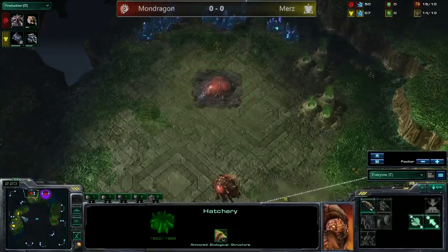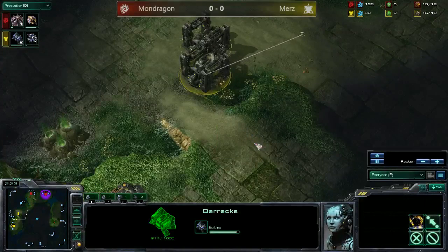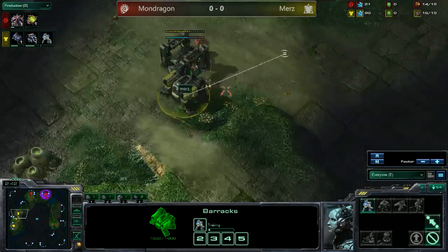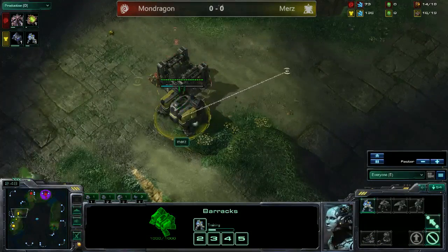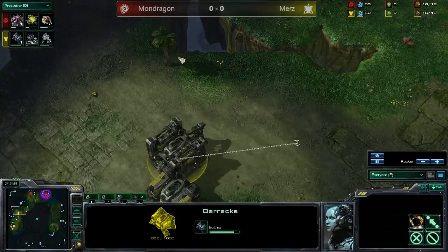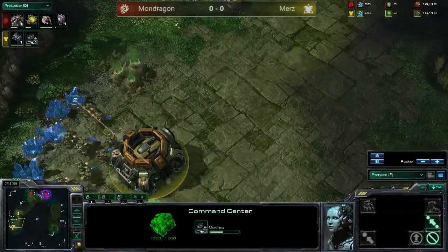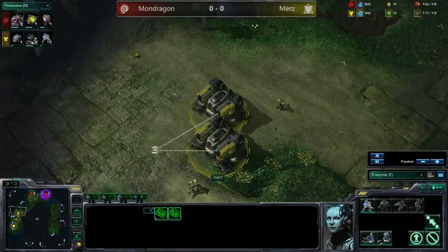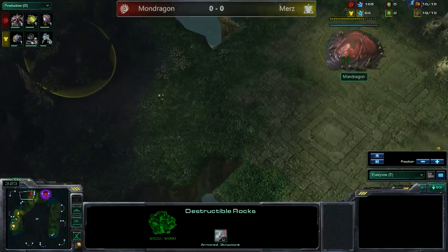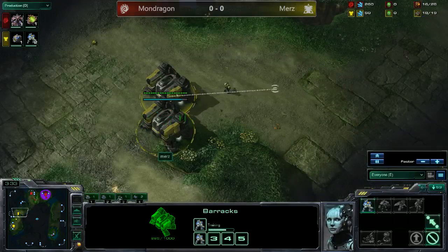Mondragon is getting his hatchery. Interesting how Terran positions really do matter — if you want to wall off, the tech lab fits nice and snug behind your wall in one position, but in another the tech lab would have to be part of the wall. Murs just goes no wall all the way — may get another barracks or a bunker and wall this whole area off. That's pretty good actually; it leaves him to take three bases as Terran. You can safely expand toward your opponent with a huge wall-off with barracks, factories, and whatnot.